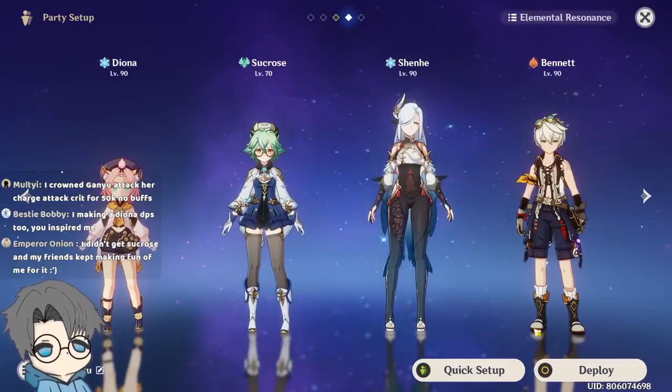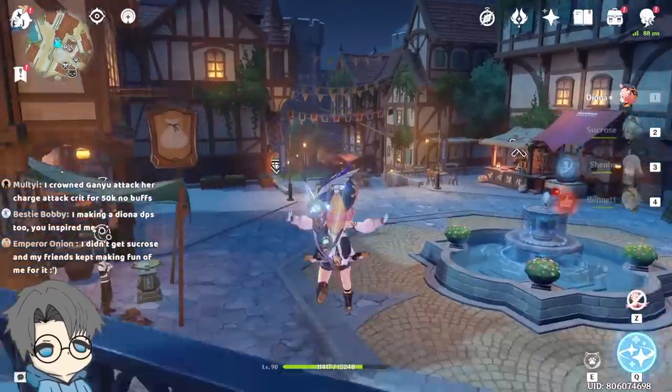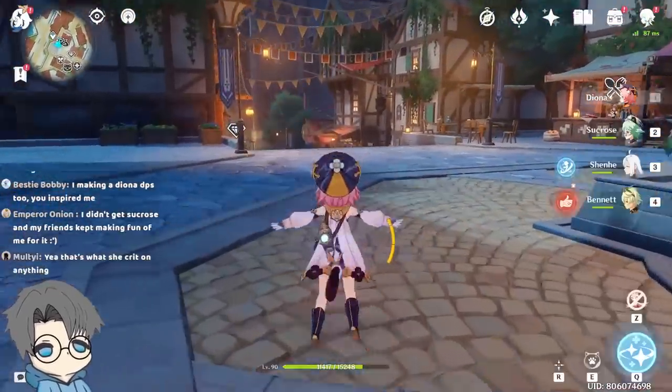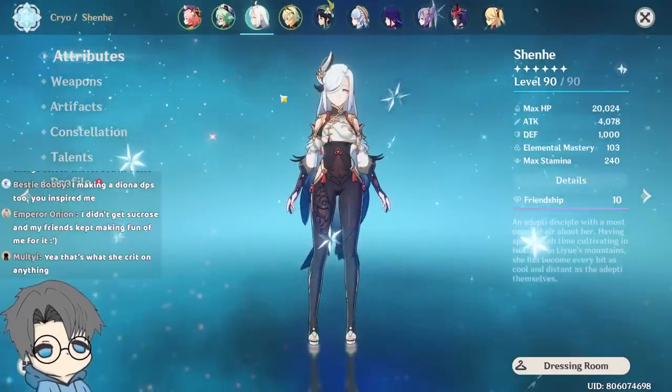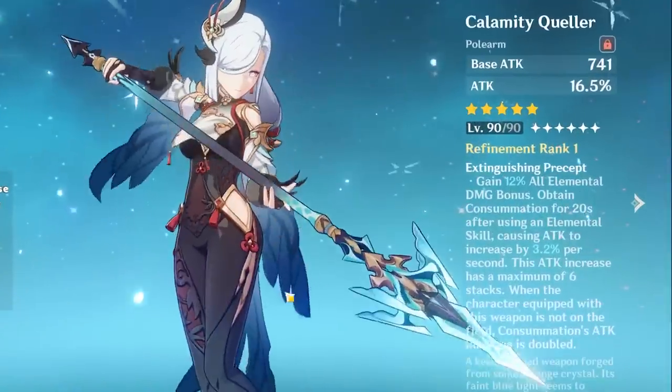This will be the setup. I don't think I'm going to be changing this, because this is all I need for big PP damage numbers right here. Diona, Sucrose, Shenha, and Bennett. If anything's changed, I guess it's my Shenha with her best in slot.